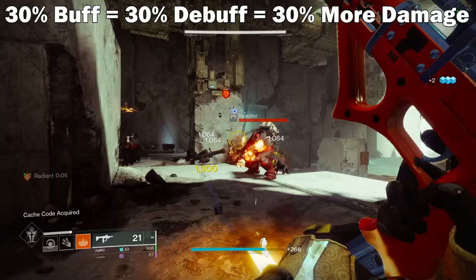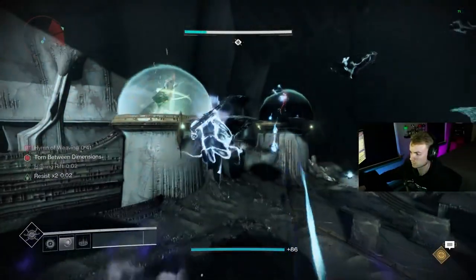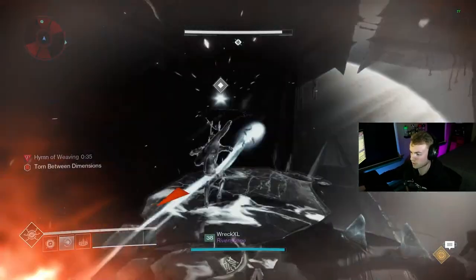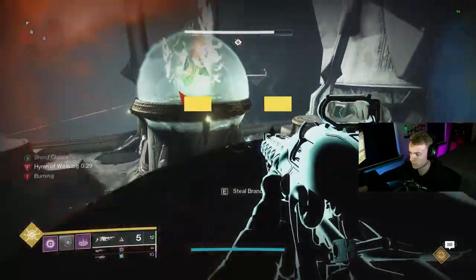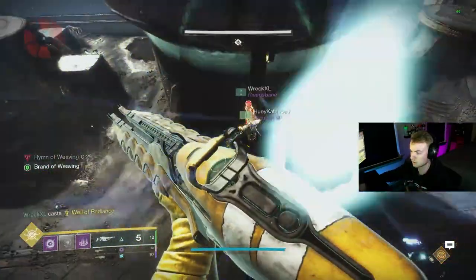But at the end of the day, both of these just increase your damage overall and work pretty much the exact same way mathematically. A 30% debuff and a 30% buff will both increase your damage by 30%. The last and most important thing to mention is the golden rule of Destiny, which is that only one buff and one debuff can ever be applied to increase your team's damage. If you have two different debuffs on an enemy, only the highest one or the better one will apply, and the same goes for buffs applied to your team.